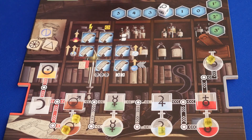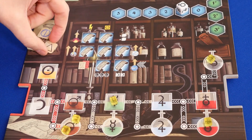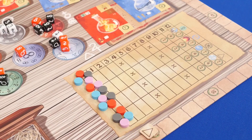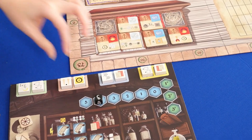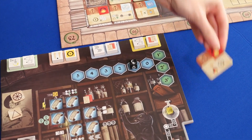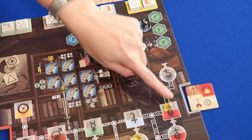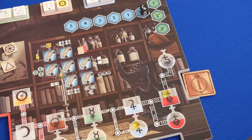Or you could spend potency to transmute. You may move one material to the next level matching the color of the die for each potency spent, and you also have to spend an essence. You'll move your token up the mastery track matching the type of essence you spent. Another action you could take is gaining an artifact, which costs exactly 3 potency, and you'll place it in one of the slots around your player board.